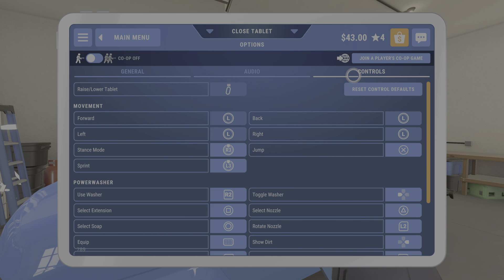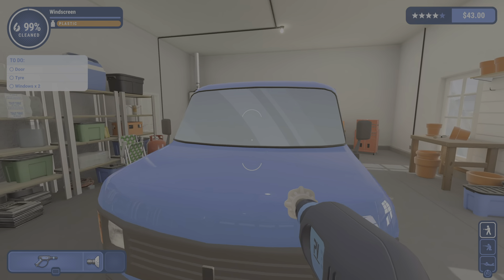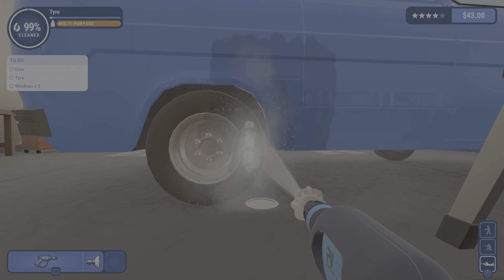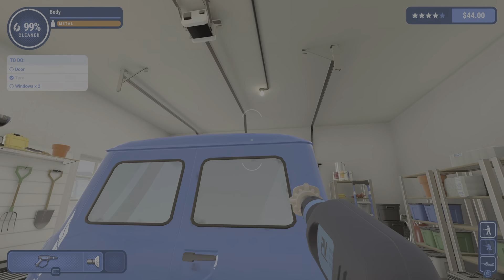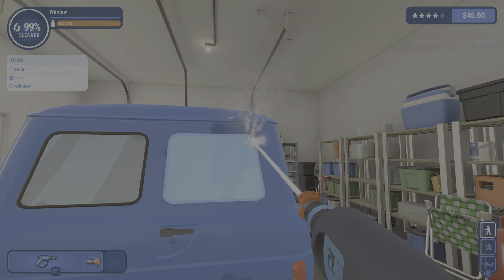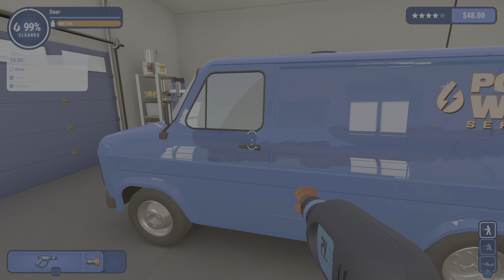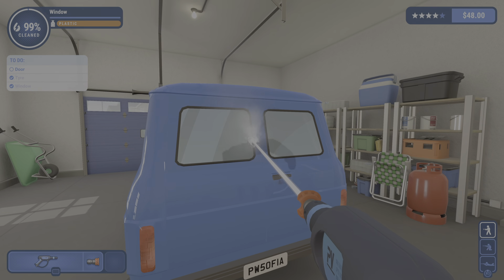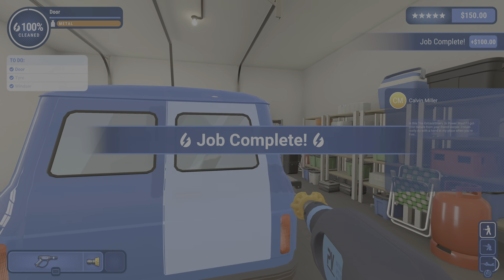Options, controls — I definitely forgot which button the show dirt was. Left button, okay. Here we go, there's some... I guess the windows on the back. Yep, that one makes sense. Gotta get one of the doors apparently — not that door, this door, yes. Get the wide nozzle here.